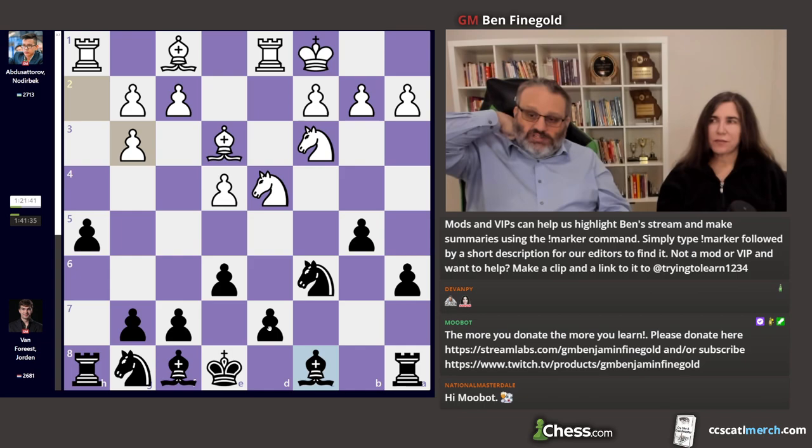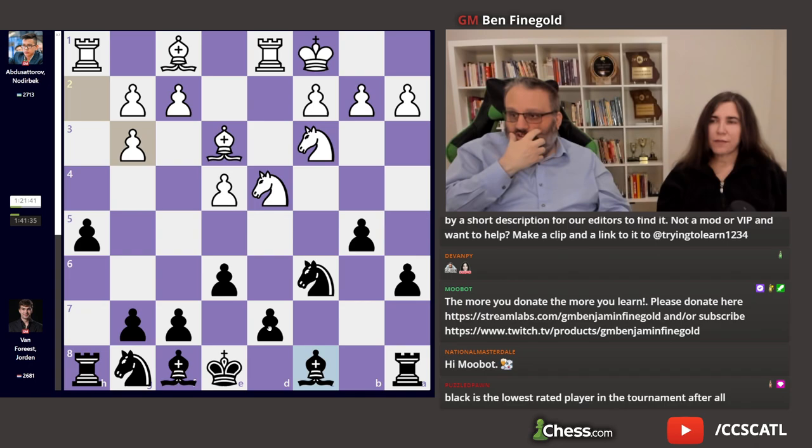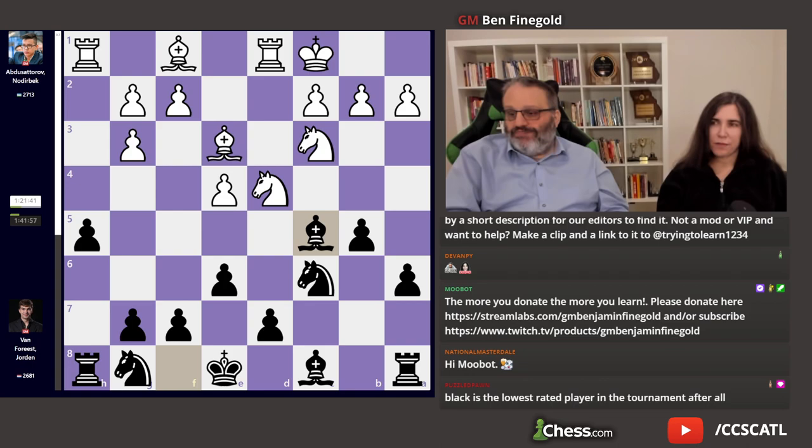I think the opening worked out in Norderbeck's favor. However, it's clear by the time usage that Jordan is sort of in his prep, I guess. It's not good prep because the position's not very good — you can see he has more time than he started with. Bishop c5 is the engine move. And in this position, the common Sicilian moves like a4 or f4 are the engine moves.